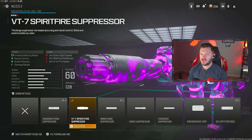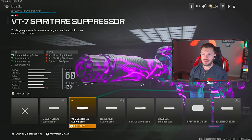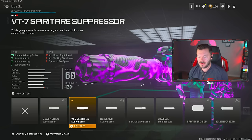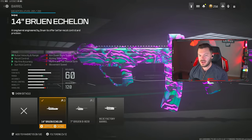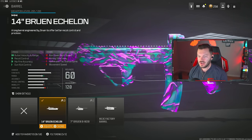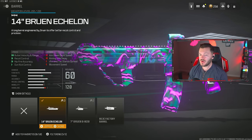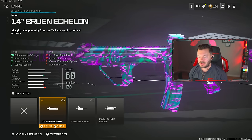Next up, we're taking a look at the M13B. This is an absolute banger of an assault rifle, and I don't see hardly anyone using it, but you guys need to actually run this gun. Of course, the Spitfire Suppressor — you guys know what it does. We're going to throw on the 14 Bruin Echelon Barrel, which is the largest barrel, giving us a massive increase in bullet velocity and range, recoil control, hit-fire accuracy, and gun kick control. You don't want to mess with any of the other barrels — they try to convert it into like an SMG or shorter range gun, which is really not what we're trying to do. Just run the Bruin Echelon.